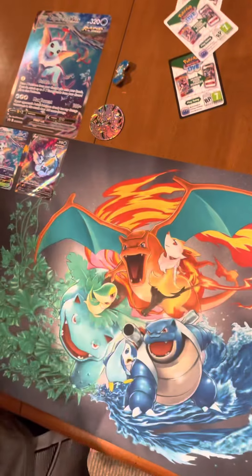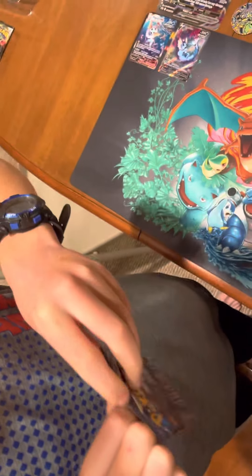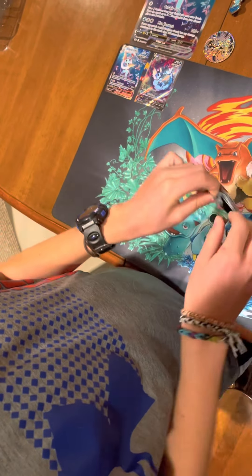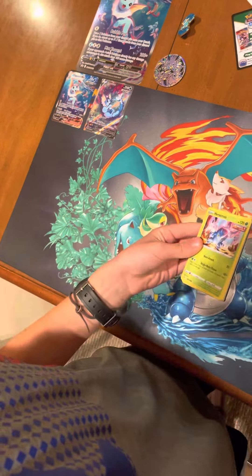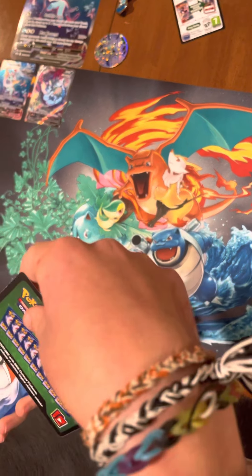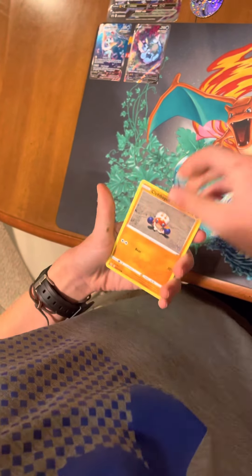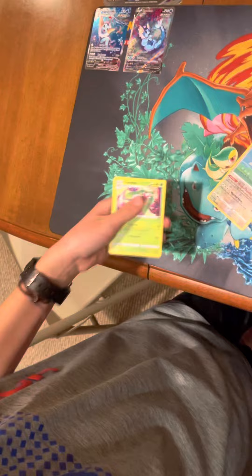We've only got three booster packs left and the last one may surprise you, just 'cause it's a bit older — you wouldn't be expecting it from something that probably dropped in 2022. There's not a single Lost Origin, Astral Radiance, or Brilliant Stars. This pack was Chilling Reign. Oh, I looked at it again — I feel like there might be a hit. Castform — yep, nothing. These aren't ancient, they're from like 2021 and 2022.